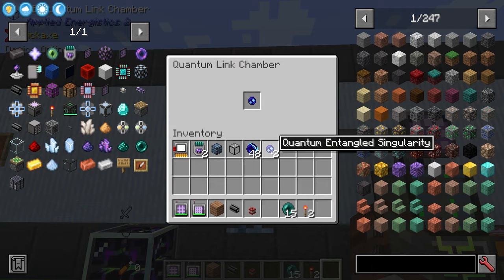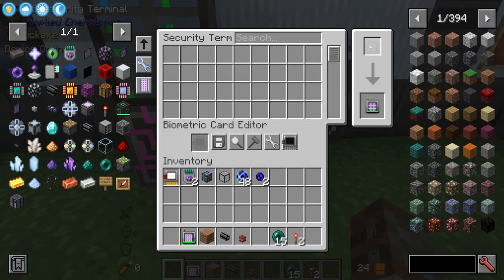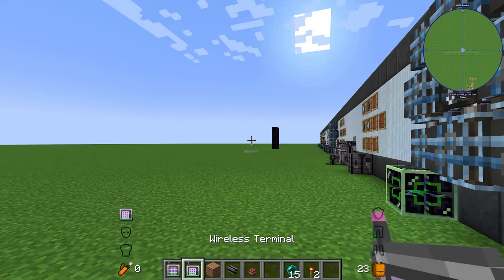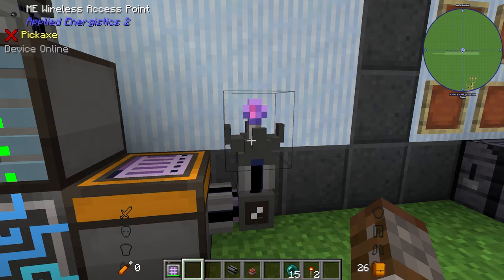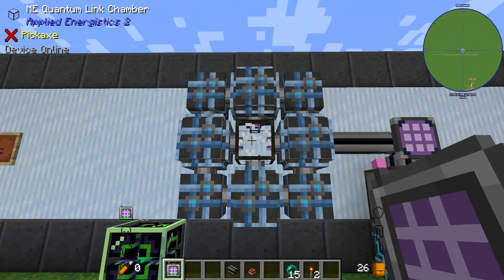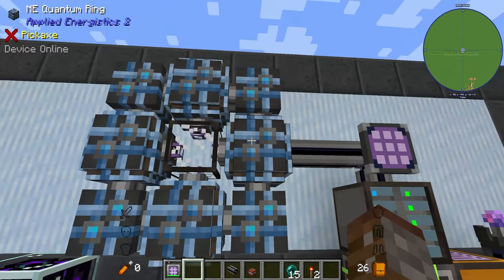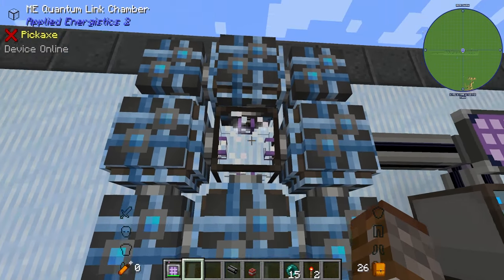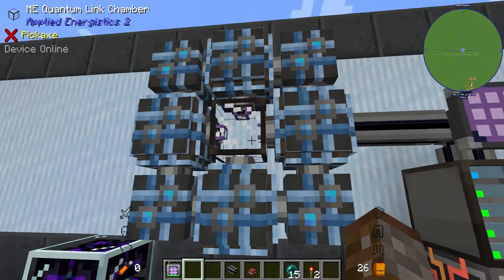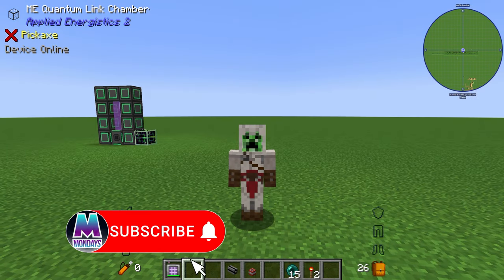Now with the quantum bridge set up, right click the bridge to see that we're connected to this system on both terminals. We've got our wireless access point linked to the quantum bridge, and as you can see we've got two channels in use. Something important: with this quantum link bridge you can only place channels on the side pieces — not the corners. Also, the quantum link can only send 32 channels at maximum — one dense cable's worth. There is a workaround using P2P channels, which will be in a separate tutorial.